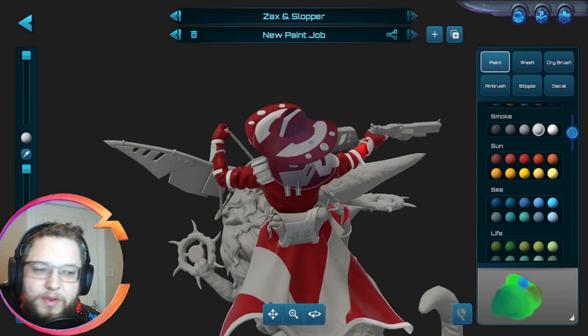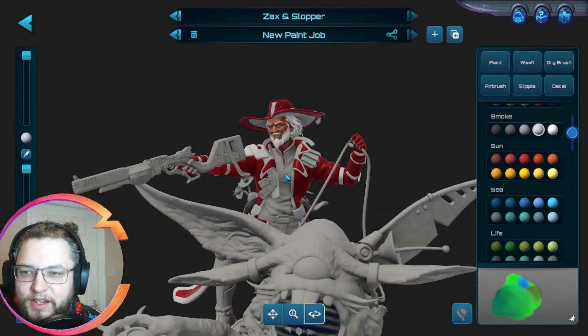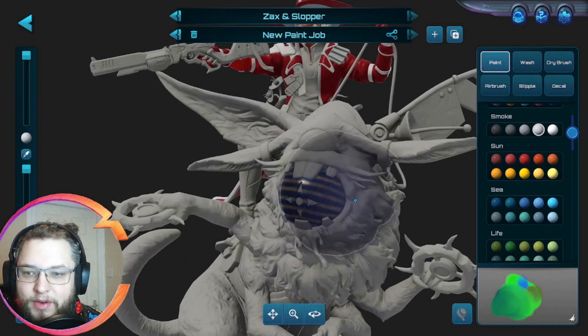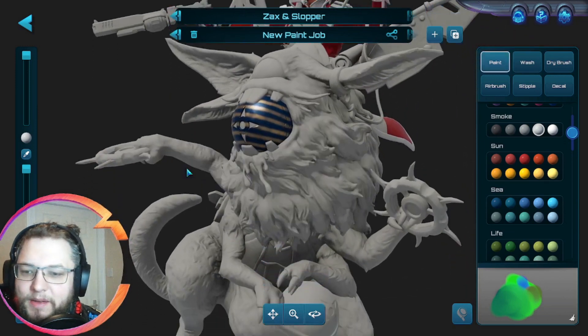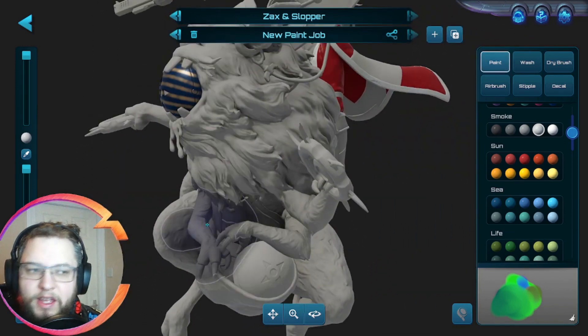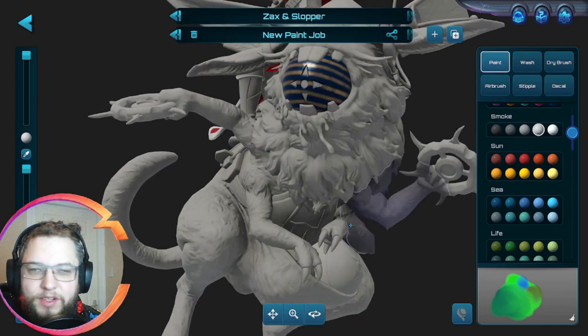Hello to whoever our viewer is, welcome to the stream. You are catching up with me just making the very first steps into our holiday painting competition entry of making Zaxchikar look like Santa with a reindeer, possibly throwing mine explosive gifts at people. Because I believe one of these mines here, whichever you paint it as, actually shows up in the in-game model for the mines as well.